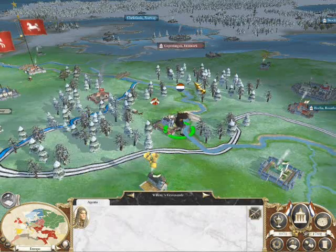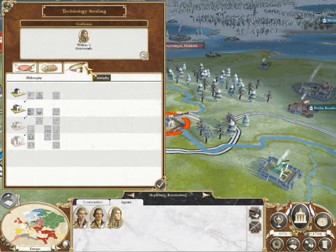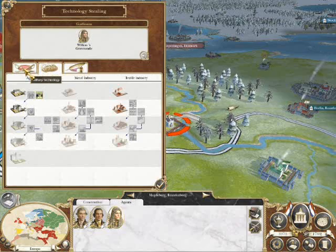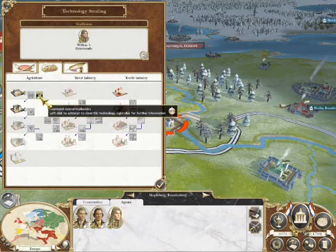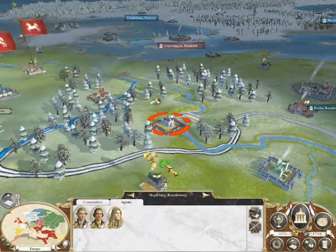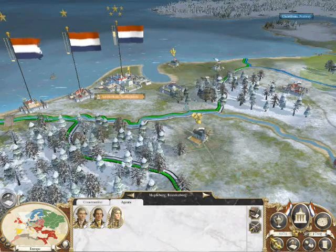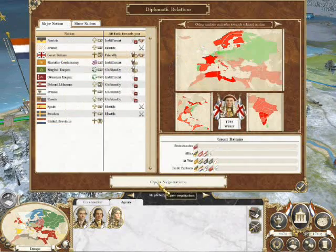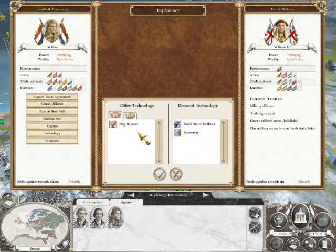Welcome to the twelfth video in the series. We've had the year end - sure enough the pirates decided to attack us. We auto resolved that. The pirates are still in their base, of course, because they came out to attack us. So we've done them some damage, they've done us some damage, and they're remaining in their own capital.